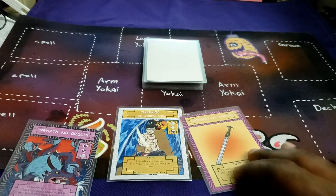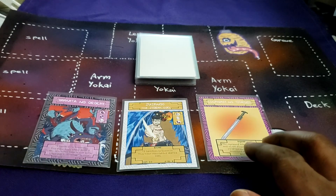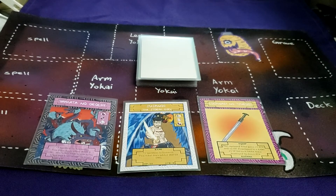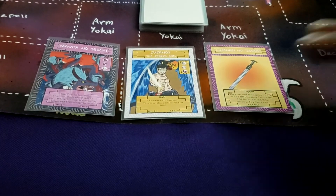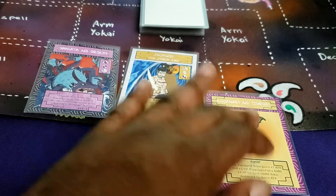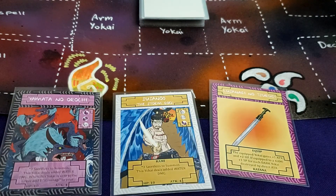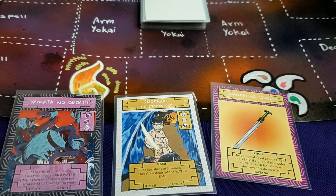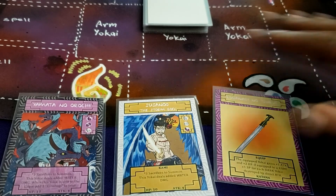I did want to do one more card, but I underestimated how long telling the lore would take, so I don't want this going on to 20 minutes. I hope you guys enjoyed this — let me know what you think of the Kusanagi, Susano, and Yamata no Orochi. Socials are down in the description below, and I will see y'all in the next video. Bye!